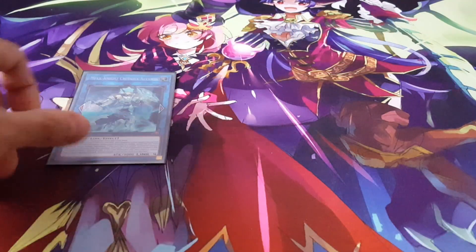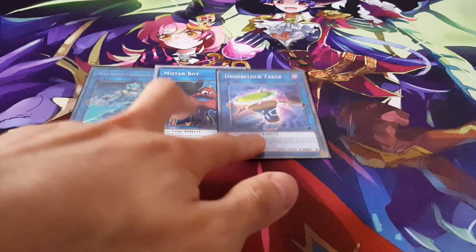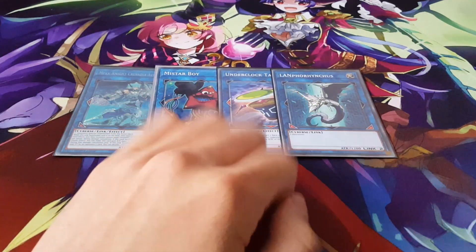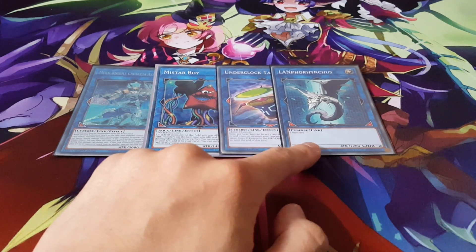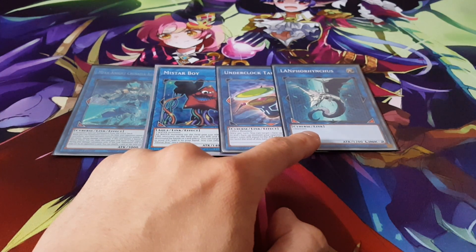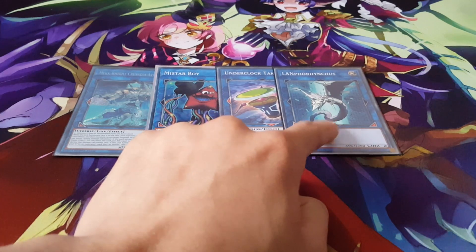Onto the extra deck: we're playing Avramax. I felt it was easy enough to go into in plenty of situations where I had two link monsters on board. We're also playing Lanpharinkus, but this is actually meant to be Cross Sheep — I'm still trying to get that card. I'm seriously considering buying a box to get Cross Sheep, along with the At-Ignisters and Megalifts. So ignore Lanpharinkus and just consider it as Cross Sheep.